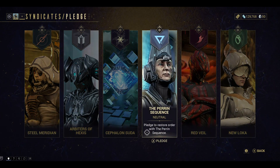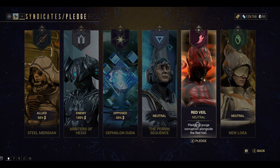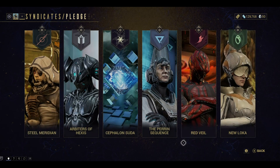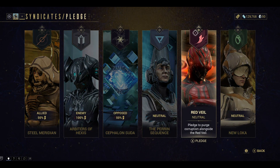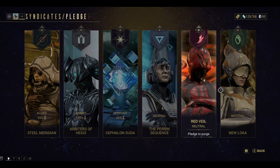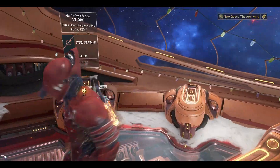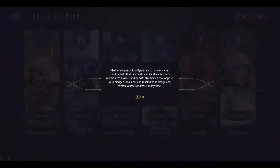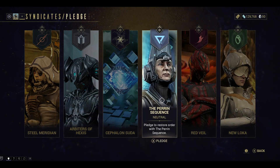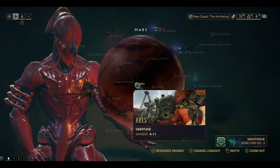Syndicates were kind of insane. I don't really know which to pick. Maybe I'll do the normal ones I did on my normal account, or I could try others — normally I go Perrin Sequence, Red Veil, New Loka. I don't know, I'm just gonna do that later. You guys can comment what you want me to do.